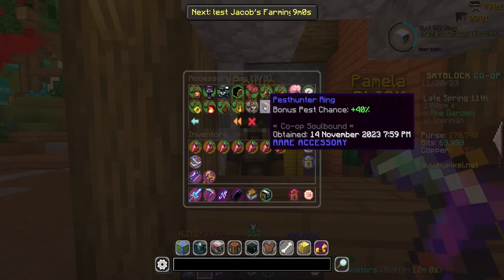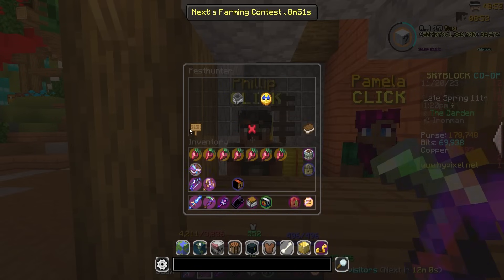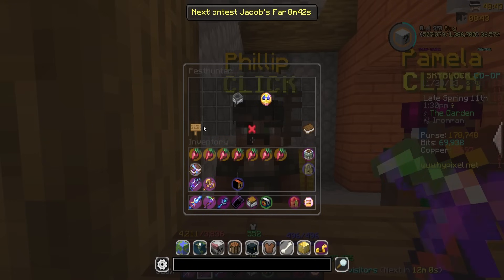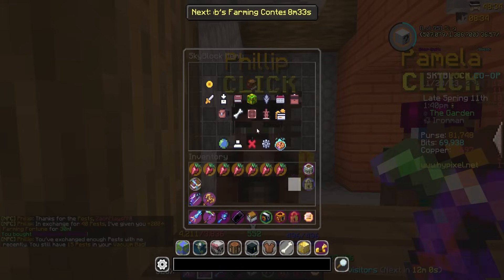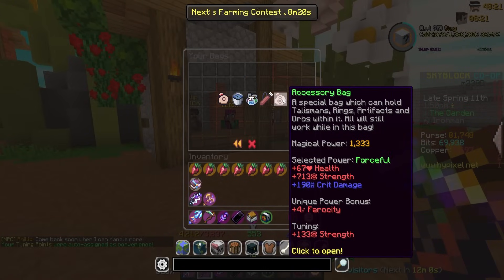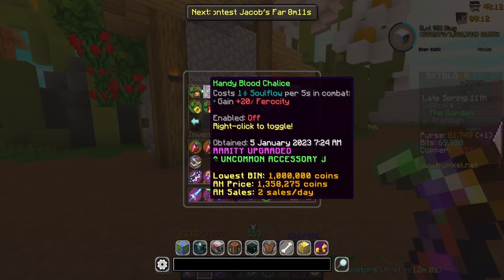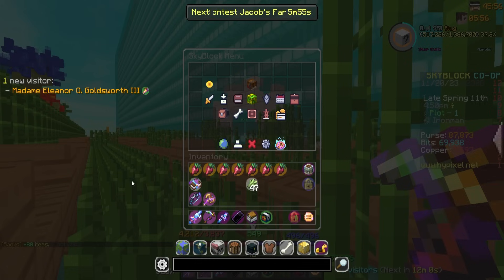I'm at 242 pests donated and have 55 pests in my vacuum again, but the cap is 40. So just a reminder: 40 pests gives you 200 farming fortune for 30 minutes. Let's donate those and buy the pest hunter artifact for 100,000 coins — upgrading from the pest hunter ring. There we go — pest hunter artifact! Four Skyblock XP, a tuning point auto-assigned, now at 1,333 magical power. Another max success rate — just need to re-recombo now.